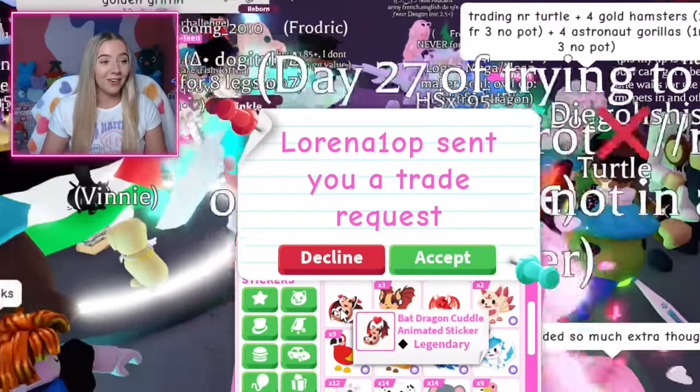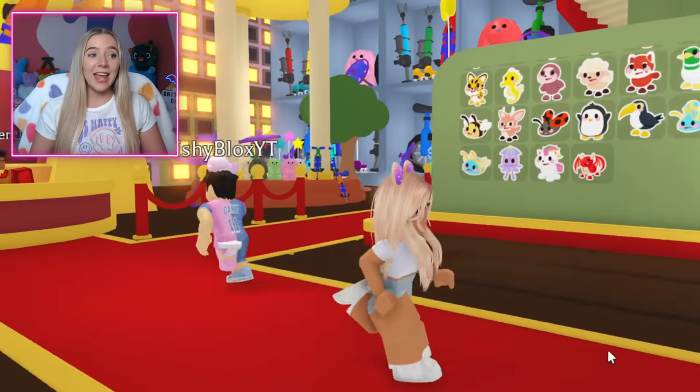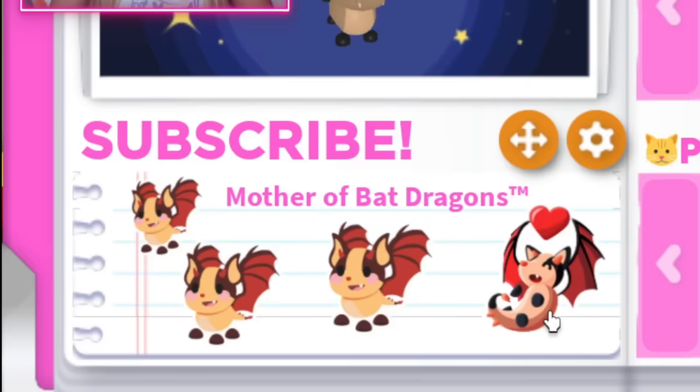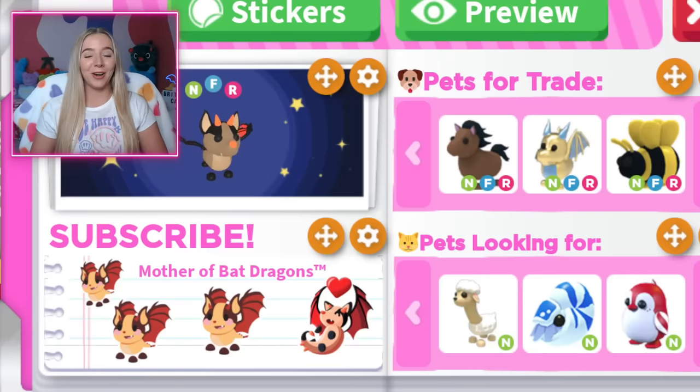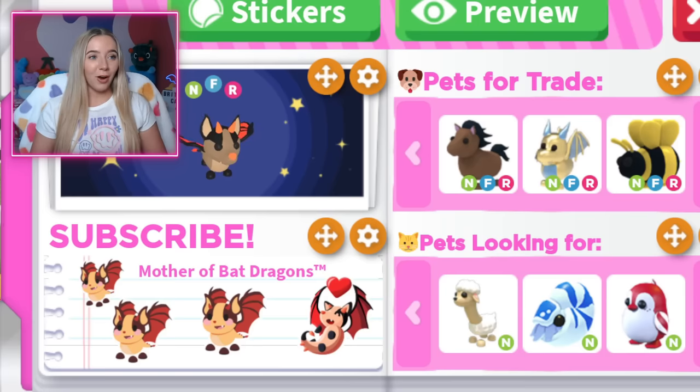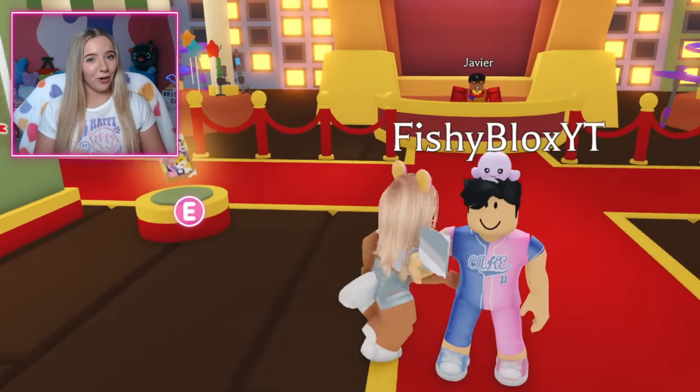It's so cool — I can't wait to put that on my profile. I just got finished trading and thank goodness I was able to get the animated bat dragon sticker. I actually put it on my profile already. Fishy, what do you think? That actually looks really good — your profile looks so nice. I'm really loving it, I totally want to take some time to edit it later, but that'll be for another video.